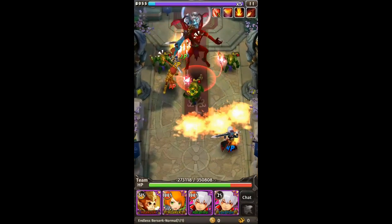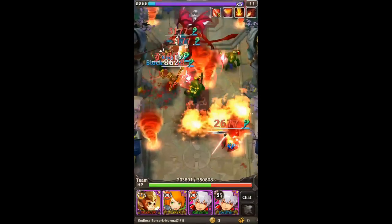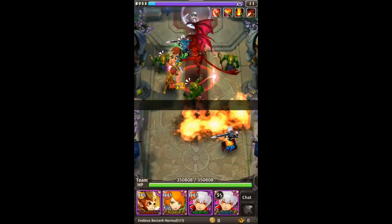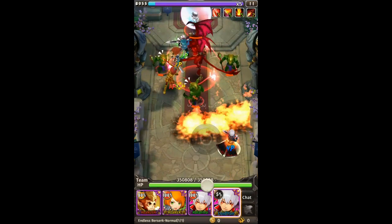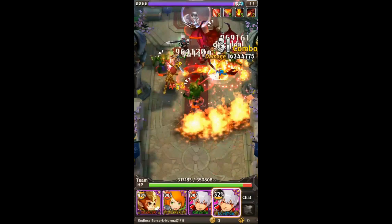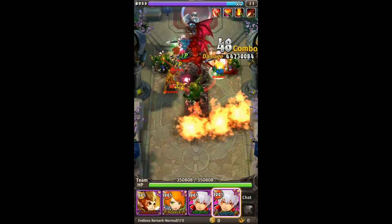For this boss it's quite simple — the boss will cast an attack increase buff, so wherever the hero bounces on the boss you will get a crazy high amount of damage increase. By using the choke tactics, you can actually kill this boss quite fast.